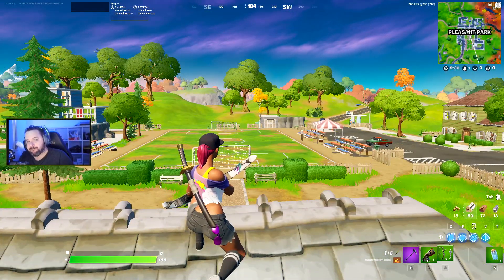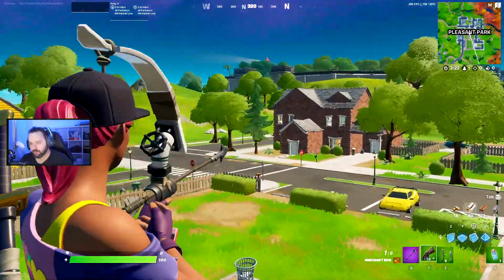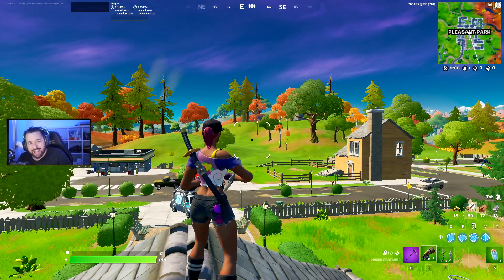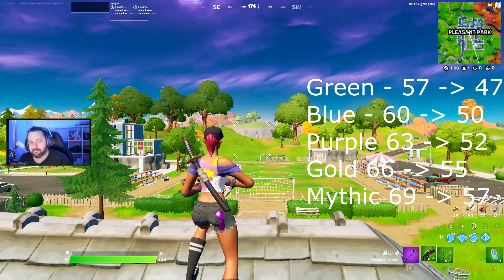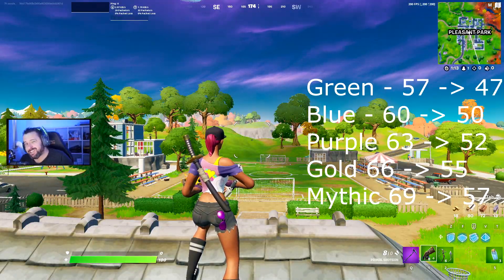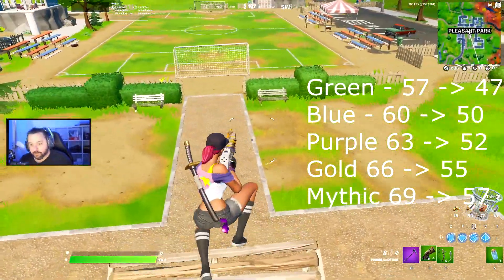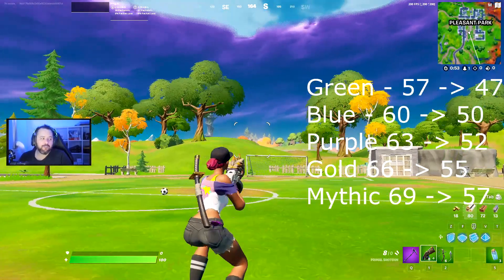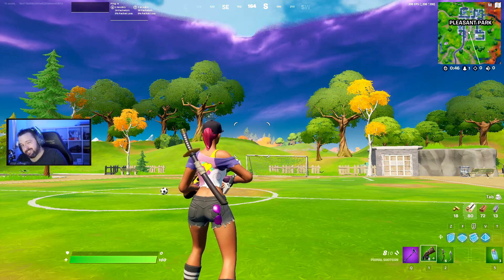Epic has advised that they've increased the pullout time for the Primal Shotgun, which I don't see much difference in. But the damage that the Primal Shotgun does has actually changed — you'll see that on screen right now. The green one has changed from 57 to 47. The blue one has changed from 60 to 50. The Epic one has been changed from 63 to 52 damage per shot. The Legendary has changed from 66 to 55. And finally, the Mythic Primal Shotgun has changed from 69 damage per shot to 57 damage per shot.